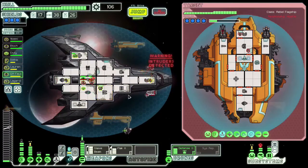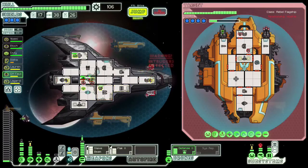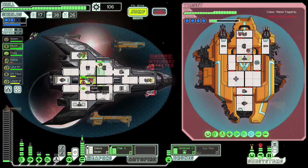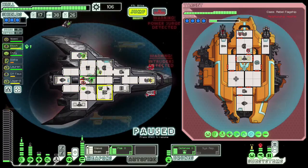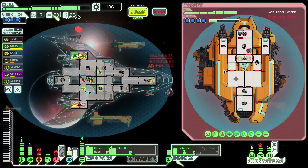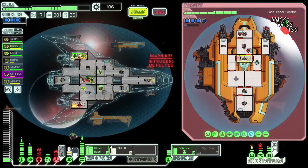Got a couple people in here. Defense drone is putting in work. I want to save my cloak now that it's just recharged. I'm going to wait until another power surge is detected because he can't put up his ion shield. I've got 35 evade chance but it still hits twice. So I don't care about sensors enough. Here comes his cloak. We got it — that took way too much time.